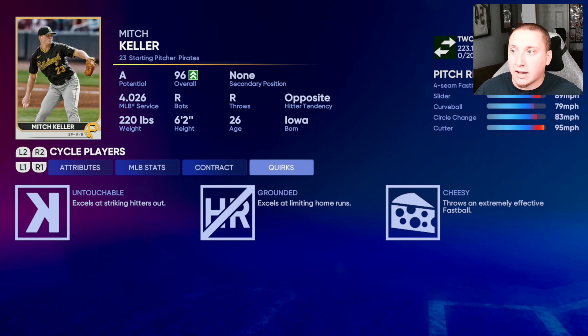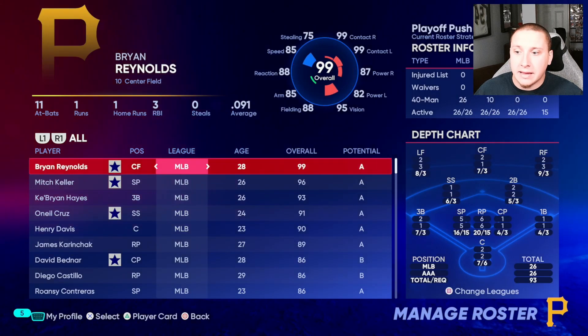You might be wondering how a player gets quirks and how they're assigned. Can a player unlock different quirks? The answer is that quirks are completely dependent on a player's ratings — they dictate that a player has reached a certain threshold in their ratings. It still impacts the way they play on the field. For example, 'excels at striking hitters out' is going to be related to their K's per nine rating, and there's a threshold depending on how high it is.